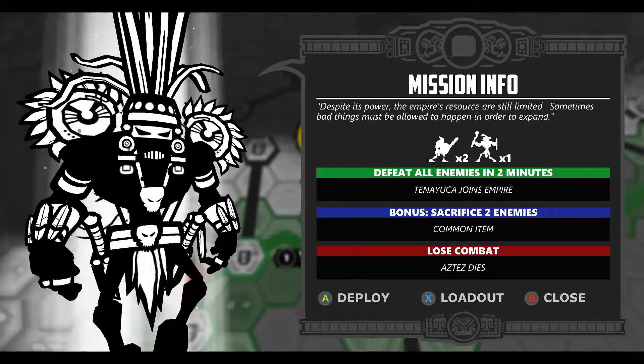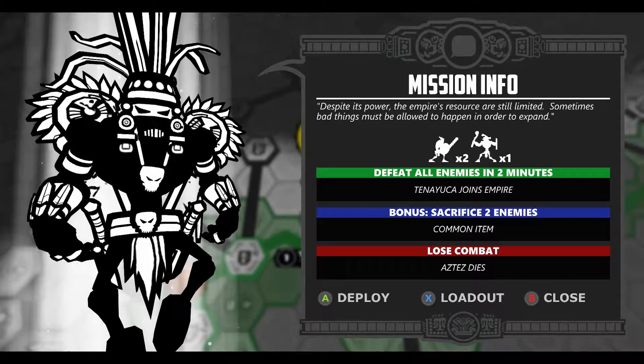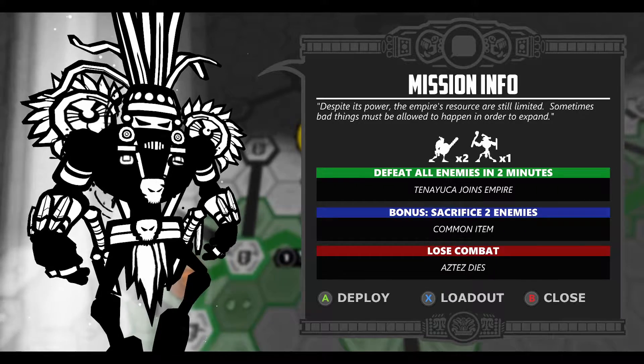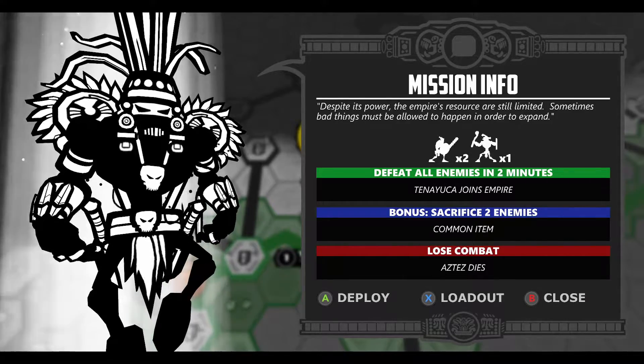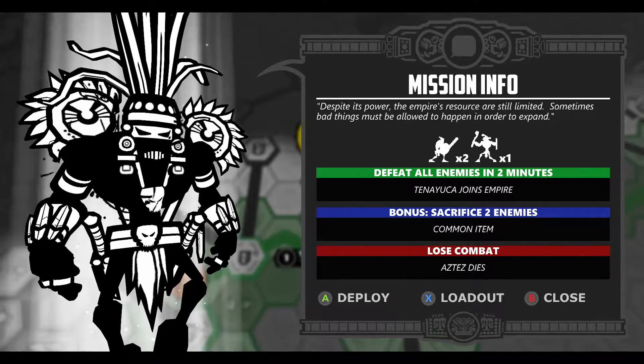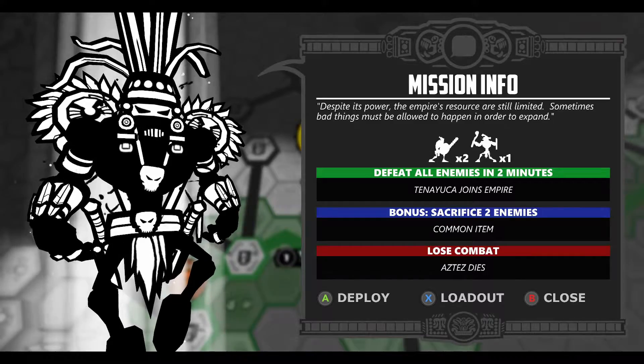View missions. Okay, so mission info for this one. Despite its powers, the empire's resources are still limited. Sometimes bad things must be allowed to happen in order to expand. Defeat all enemies in two minutes — Hanyaka joins the empire. Sacrifice two enemies — common item.